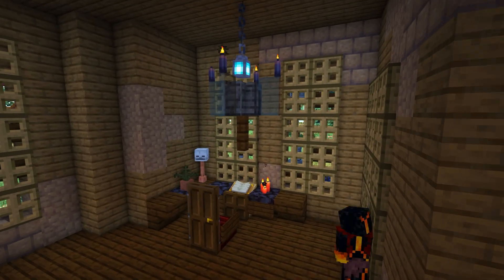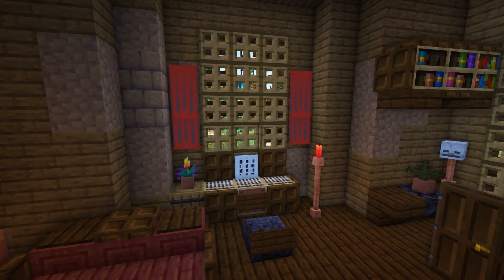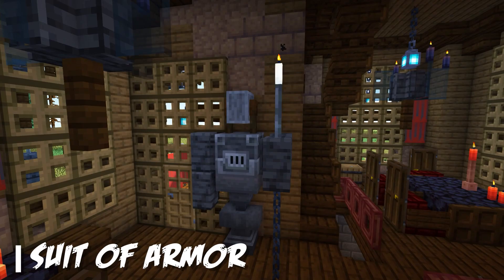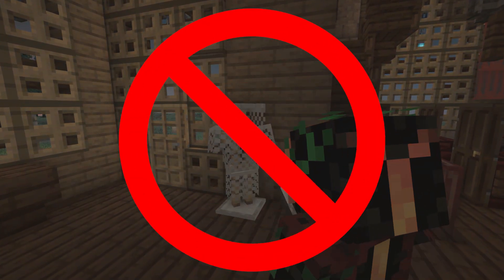A desk takes up this corner, with a piano by the window, ready with its chilling melody. A dusty suit of armor completes any haunted parlor, but we can make something a little better than just throwing some chainmail on an armor stand.